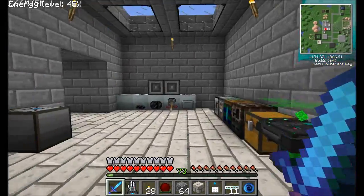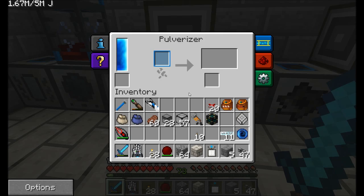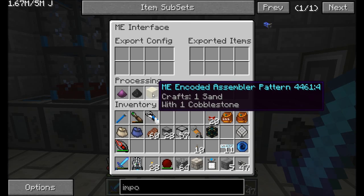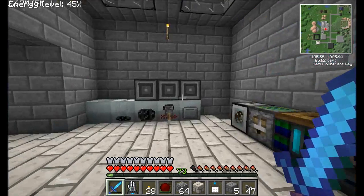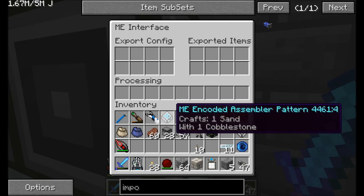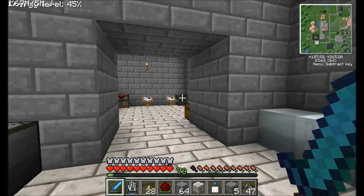I'm going to need another item IO and another import, so why don't I make those real quick off camera and then I'll be right back. And there we go. We can take our sand-from-cobblestone and coal-dust-from-coal recipes out and place them in the pulverizer over here in the macerator. Then now, when we request coal dust, it's going to be a lot quicker.